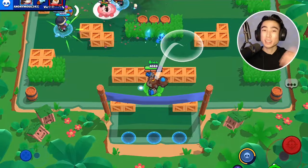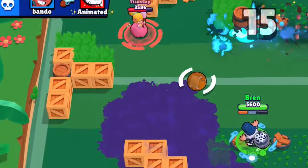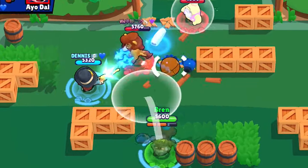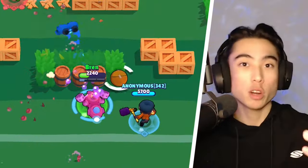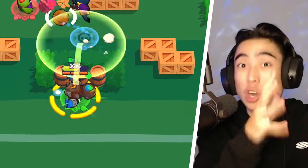To start off this guide, the first thing I want to talk about is his main attack, Short Fuse. Dynamite lobs two sticks of dynamite over obstacles that blow up after one second. Each of them will deal damage to any enemies caught in their 1.67 tile blast radius. Since the dynamites have a little bit of a delay before they explode, I really recommend trying to aim where the enemies are going to be running to instead of where the enemies are at.